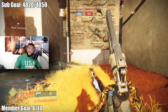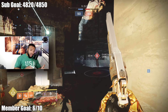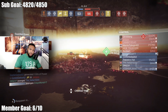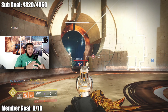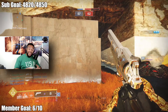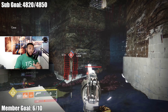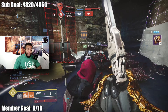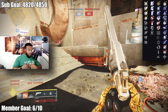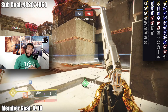Bottom Dollar has a lot of variation in regards to what it can roll with. In perk slot one, it can roll with: Rapid Hit, Fourth Times the Charm, Subsistence, Outlaw, Killing Wind, Range Finder, Surplus, Pulse Monitor, Feeding Frenzy, Hipfire Grip, Quick Draw, and Slide Shot. Wow, a lot of options there.